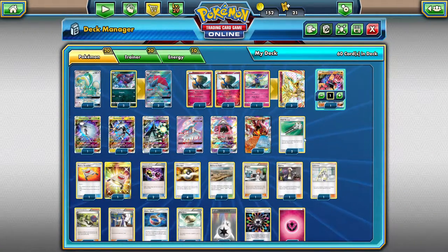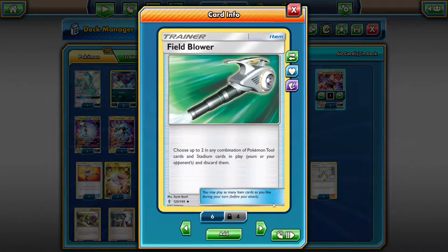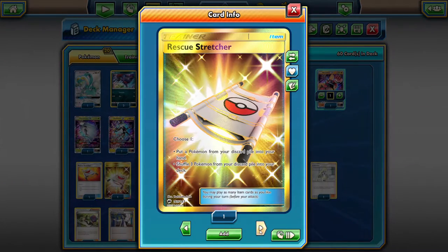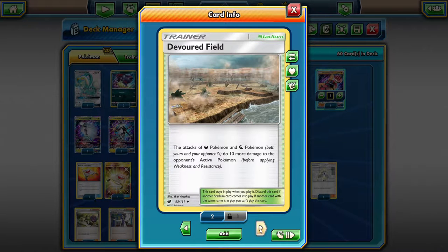For item cards we have 2 Field Blowers, 3 Rescue Stretchers, 3 Super Charges, and 4 Ultra Balls — pretty standard in most decks. We have 2 Devoured Fields to boost damage for Zoroark. We don't play any Dragon types, although an Alolan Exeggutor in this list would be kind of funny and kind of worth it.